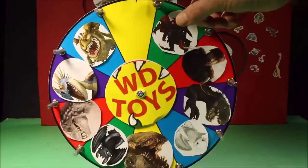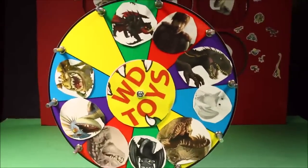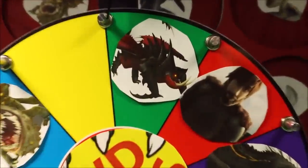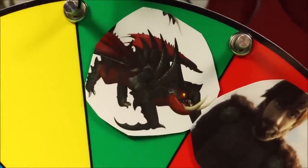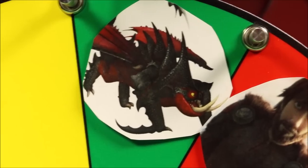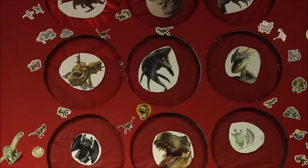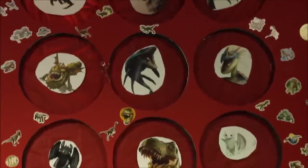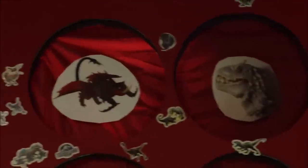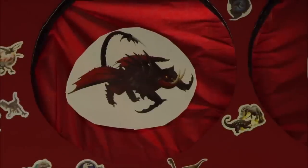Here goes our first spin! And it is the Villain's Dragon - Gribble's Dragon Death Gripper. So now what we have to do is find Death Gripper in our giant surprise box. And there he is, all the way up top. And what do we do with these giant surprise boxes? We punch them!